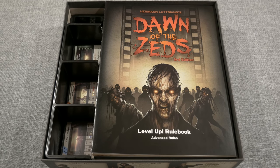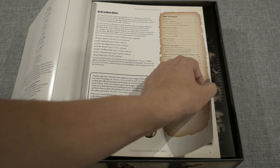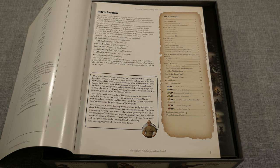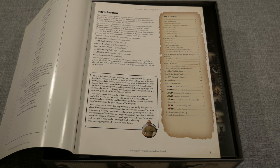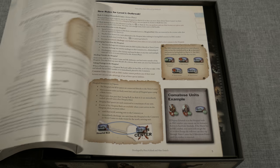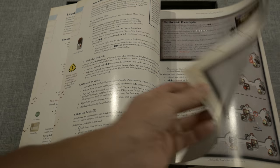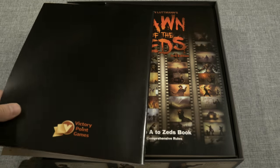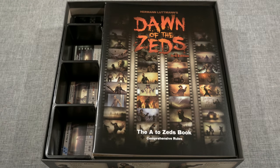Then you're moving to the Level Up rulebook, which has advanced rules. It covers level one Outbreak, level two Apocalypse, and level three Brains. This one is about 21 pages — about the same as the basic book — so about 40 pages total covers the full rules, but you only need 20 to start playing. Then there's the A to Z's comprehensive rules book, which is quite thick at 41 pages. This manual is not for the faint of heart — it's intended for experienced players and provides a cohesive rules set encompassing all levels with finer details to answer rules questions.